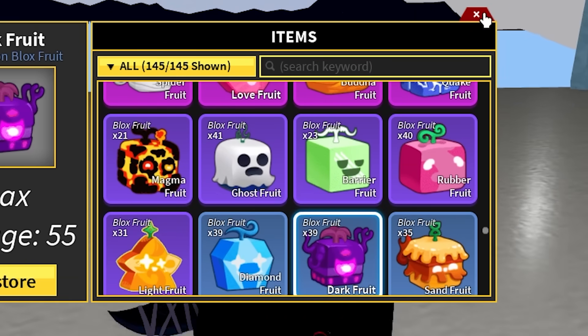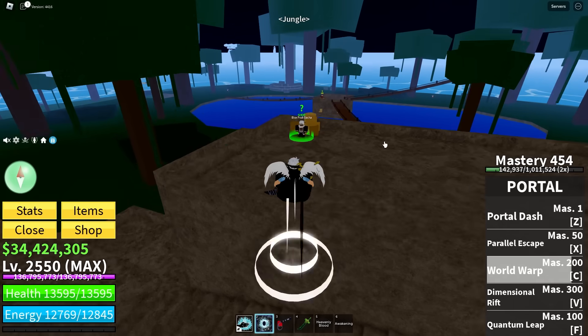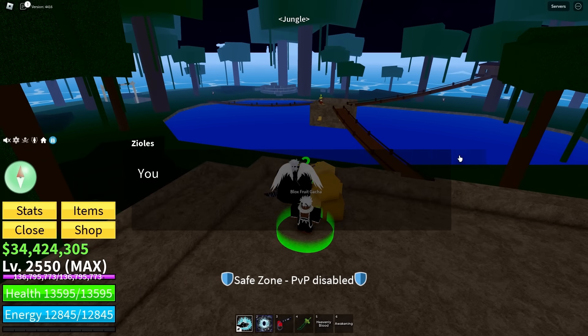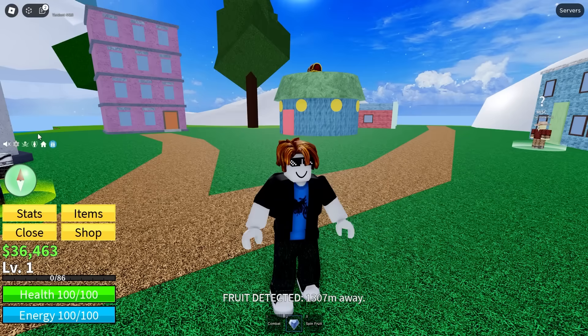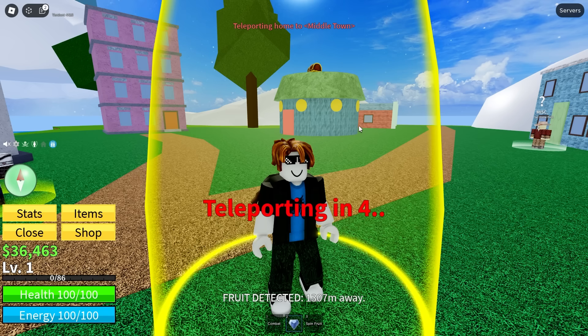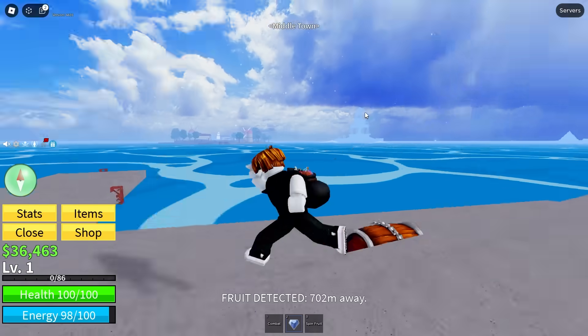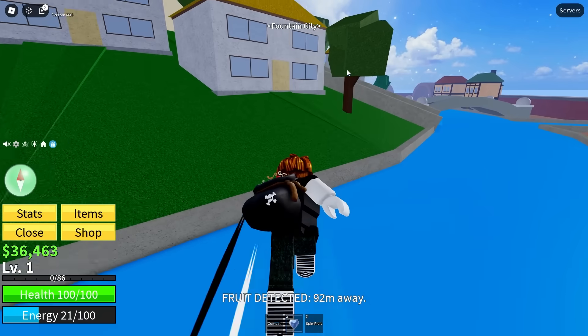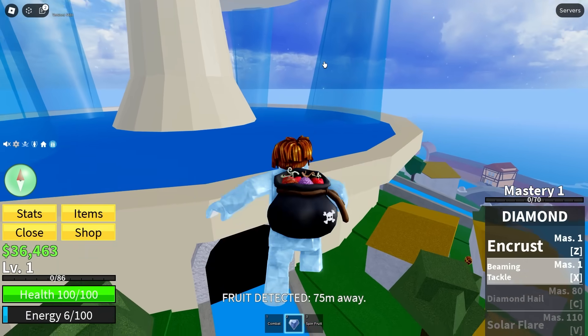So that was number 39. Let's roll a devil fruit as well — that was the other reason I wanted to use this account. If I roll a mythic, I'll give it to the other noob. 1,300 away — it literally couldn't be further away. 700 from Middletown, it's definitely Prison or the Fountain. Fountain City — easy game, except it's going to be really far over.